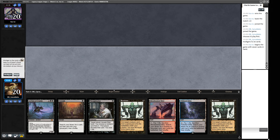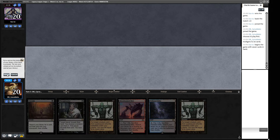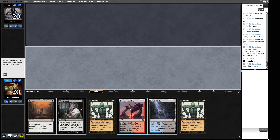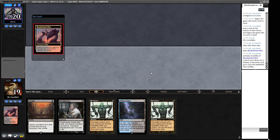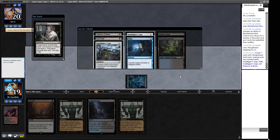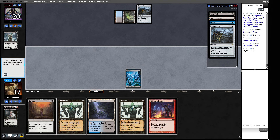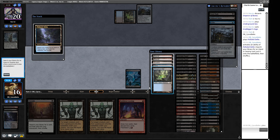This hand doesn't go anywhere — let's mulligan. We can keep this next one: Thoughtseize our opponent, then next turn Entomb and Reanimate if the coast is clear. We want to Thoughtseize right away so our opponent doesn't get to Brainstorm and hide things. Their hand has Grafdigger's Cage, Grafdigger's Cage, Emperor of Bones, and Fatal Push. There's definitely a Grafdigger's Cage going down.